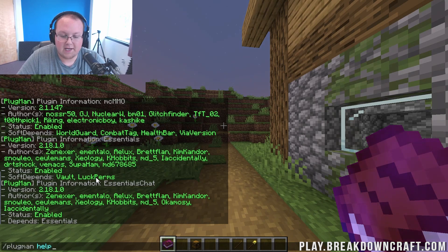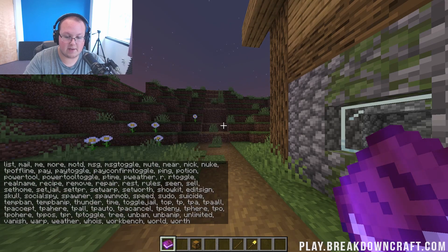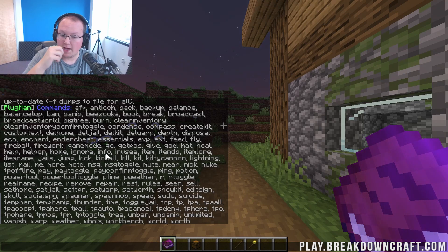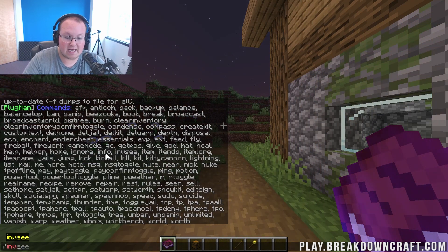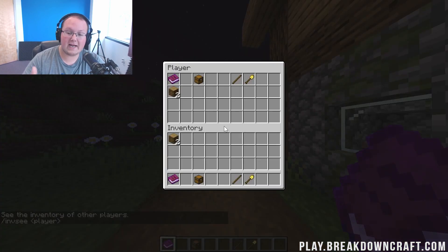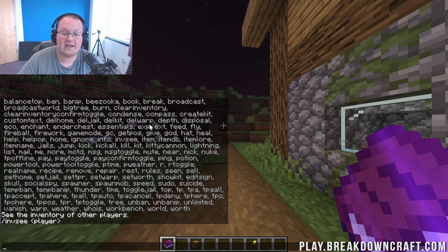Working down the command list, you can do slash Plugman usage and then enter a plugin name. For example, doing Plugman usage Essentials shows every single command that Essentials has. These are all the base commands — some require additional arguments to work. For example, MC alone won't work; it needs a player entered after it. But it gets you started, and the plugin takes you from there.